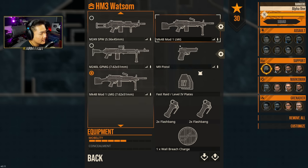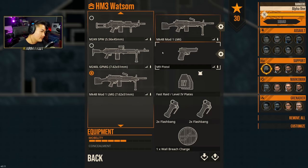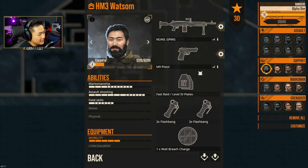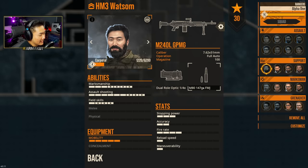As far as our support, we can use a Mark 48 or a 240. Let's use the 240 and kit it with a 1-4 as well. Ammo is fine.